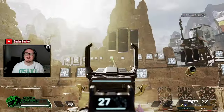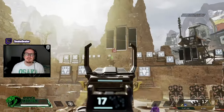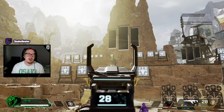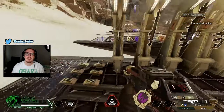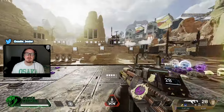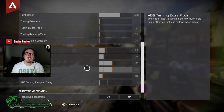Don't expect to get over 100 damage straight away on the range — it all depends on the sight you're using. Focus on a back target and tune the ADS pitch speed up and down until it feels right.